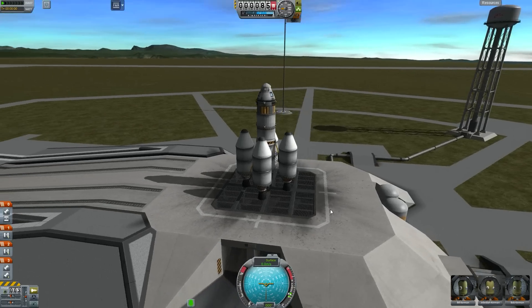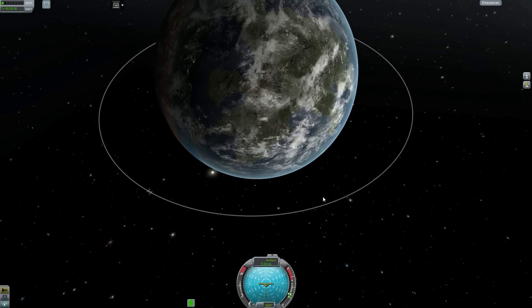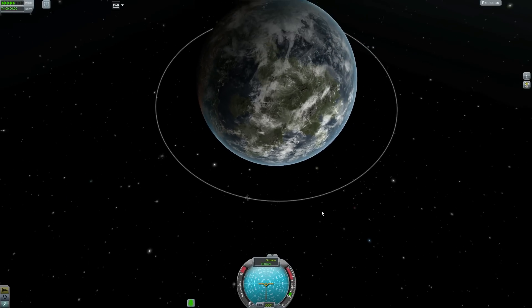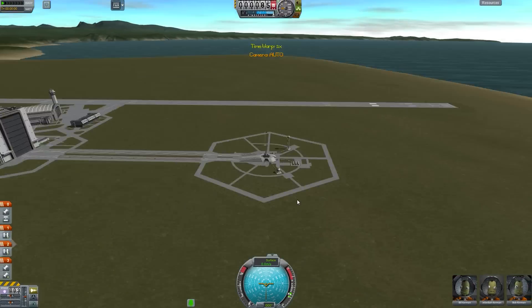Now we're on the pad for real, ready to launch. We have our launch vehicle and everything, and what we're going to want to do is see where the station is above us. What I'm about to do is try and come right up to it. You just want to make sure when you launch that the station isn't directly on the other side of the planet, because no matter what, it'll take a really long time.